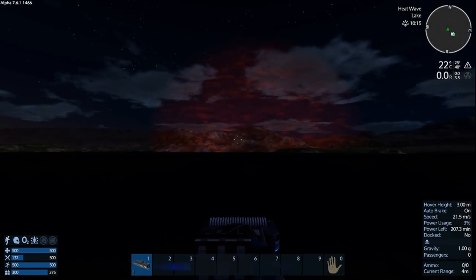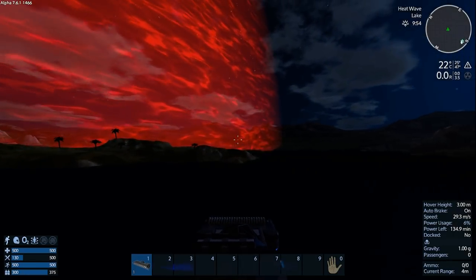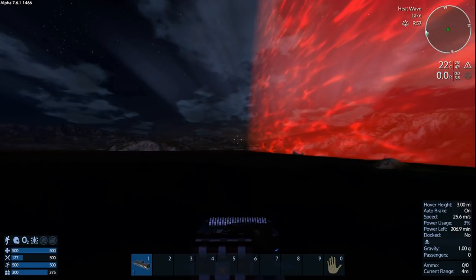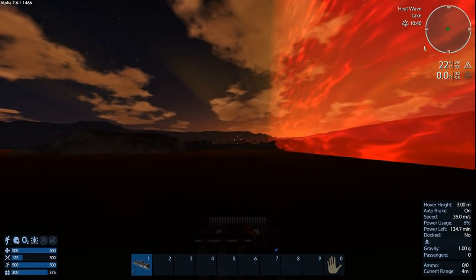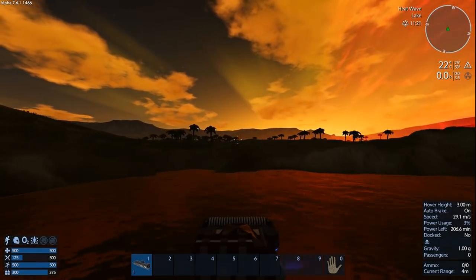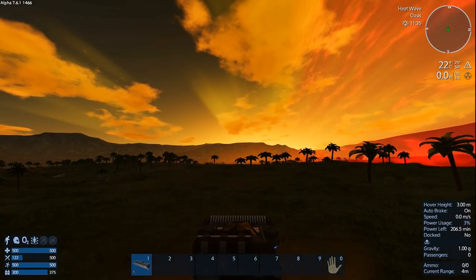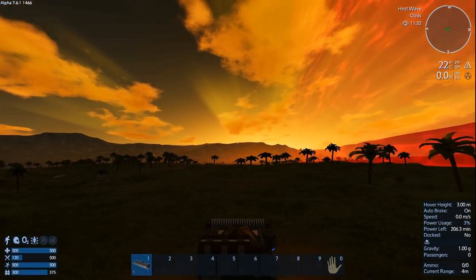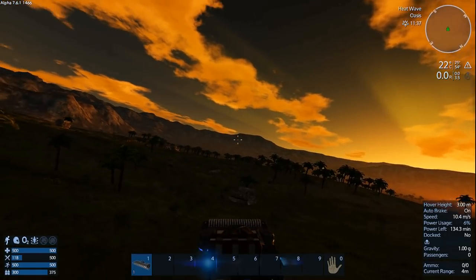We need to find something — actually let's go west because the light's going to come up. Daylight, here we go! I need to get everything, but what I need to do right now is kill a critter. Let's move forward a bit — there's a critter right there.